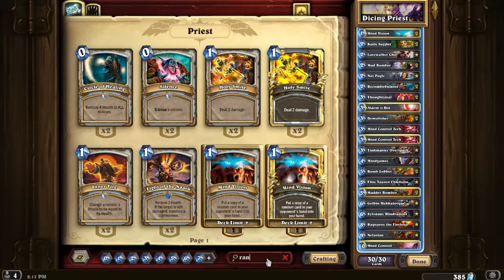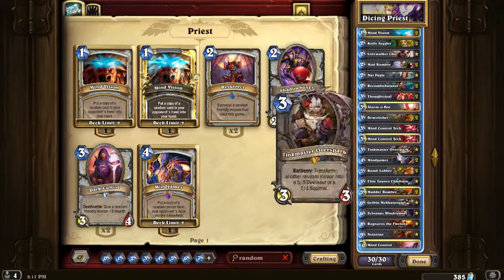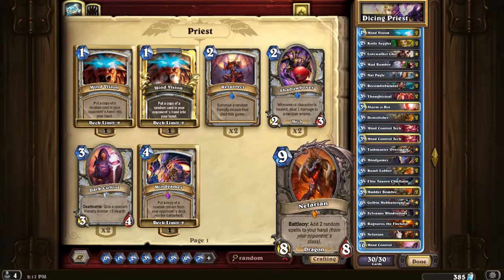Every card has a random effect. They're all pretty much the same. Just look for cards that do random stuff, throw them together and see what you get.